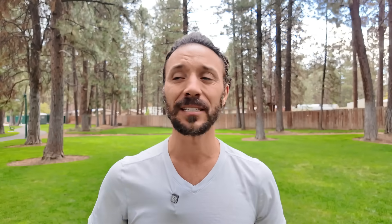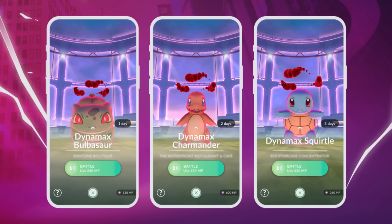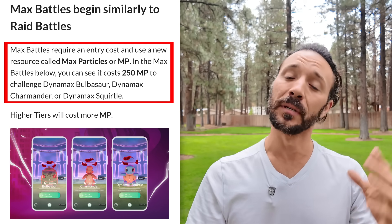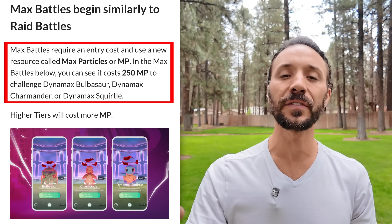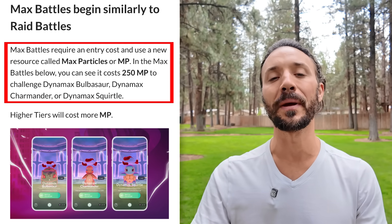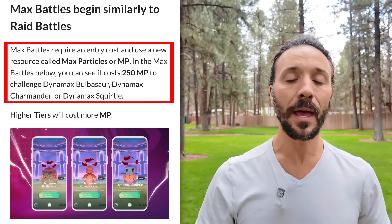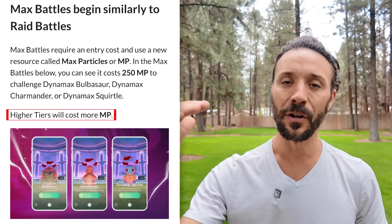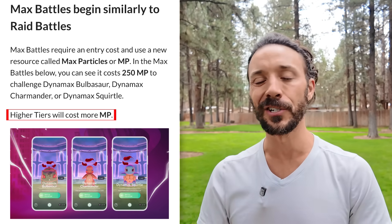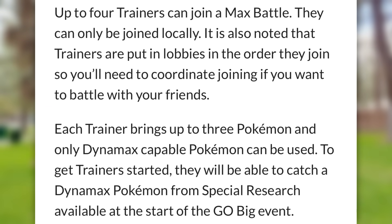Max Battles are going to begin similar to raid battles. However, instead of a premium or regular battle pass, you'll be using Max Particles. It's going to take 250 Max Particles to enter a Bulbasaur, Charmander, or Squirtle Dynamax battle. Higher-tiered Pokemon will require more Max Particles to enter. As far as trainer count, there will be four trainers available per Dynamax battle.